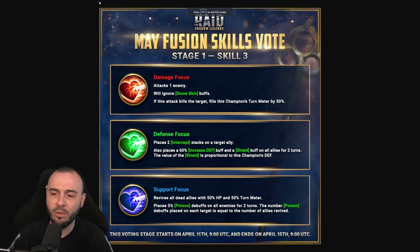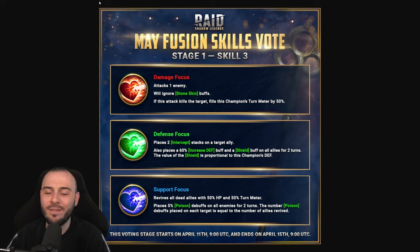Stage 1, Skill 3 - I've already voted for this myself. Damage focus attacks an enemy and will ignore Stone Skin, but it's all about multipliers - it's hard to smash a UDK without ignoring defense, strengthen, or shield. The defense focus brings a brand new buff to the table that counters all crowd control in the game - bosses, pretty much everything. Even in Hydra, you won't get True Fear or Fear on a champion with this buff. Overall it's very impactful: you get increased defense and a shield. Then the support focus revives all allies with HP and a turn meter, placing poison debuffs on all enemies for two turns.